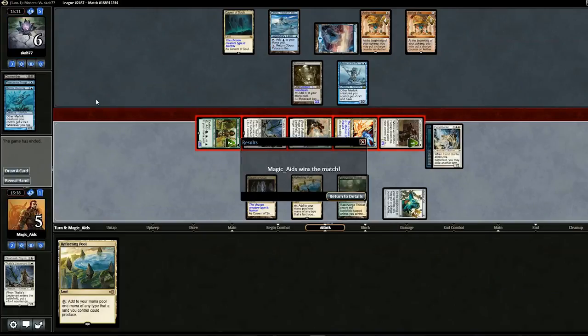Pretty sweet going up against a similar deck. Merfolk is the classic tribal deck, so it was pretty cool we were able to outpace them. Pretty good match — we'll see how the rest of them go.